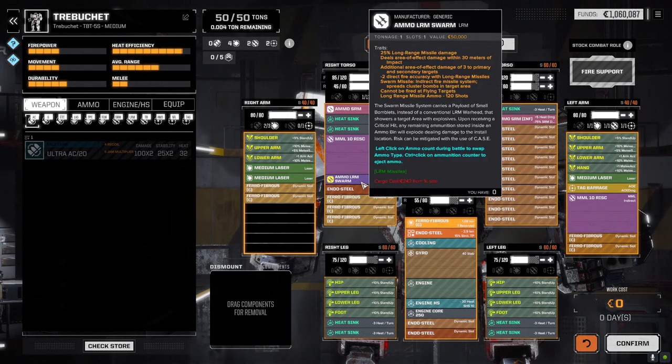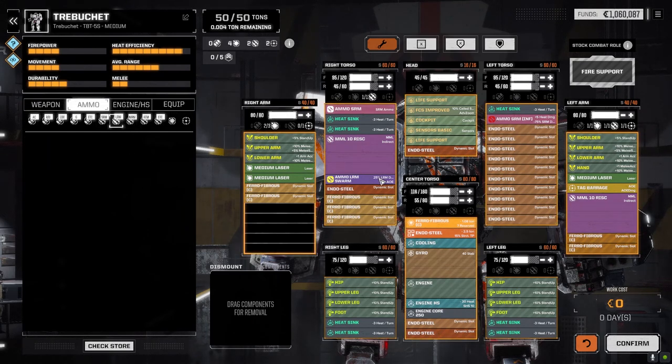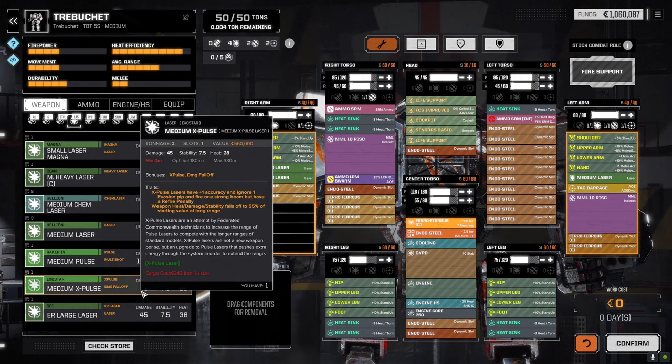The swarm was the only LRM ammo we had available, so that's the only LRM ammo that we can drop in at the moment. Currently, if we go to lasers here, the medium heavy and the medium X pulse are still sitting here as well as the medium pulse.